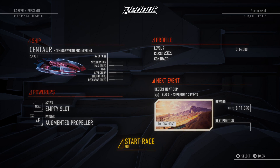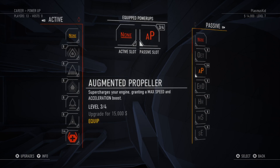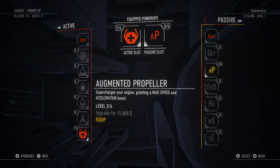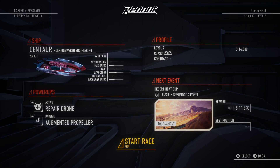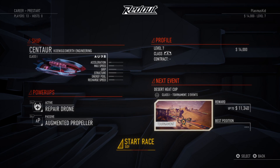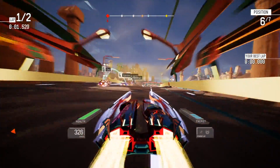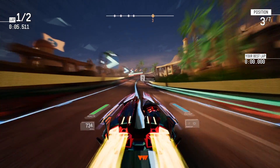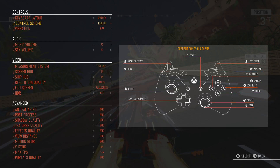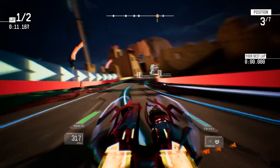I'm just going to keep doing races for a bit here. And obviously I forgot to put my item into the active slot - there we go, got it in. Hopefully that works. And it did. Let's try this race - tournament, three events. 11 grand in the bank. Let's do this tournament and then I guess that'll be it for this video. I don't even know how to use my power-ups, but I should probably look that up. Power-up is RB or X, so we'll be able to use X. Repair drone - not bad. So it just comes in and repairs you.